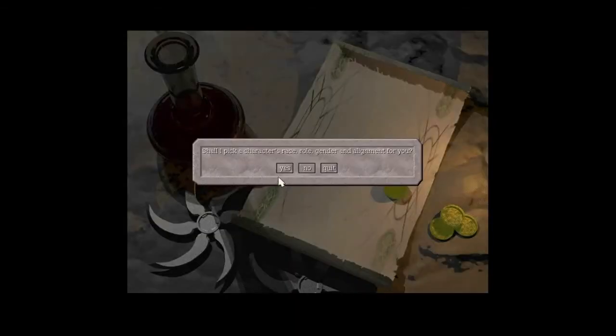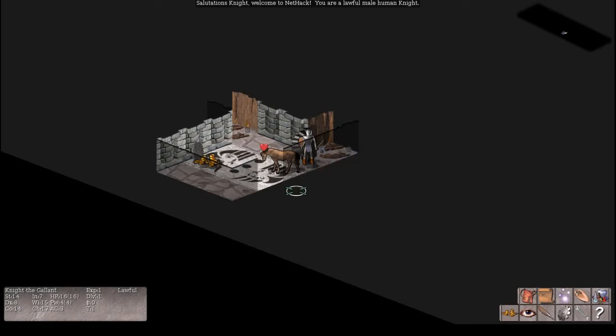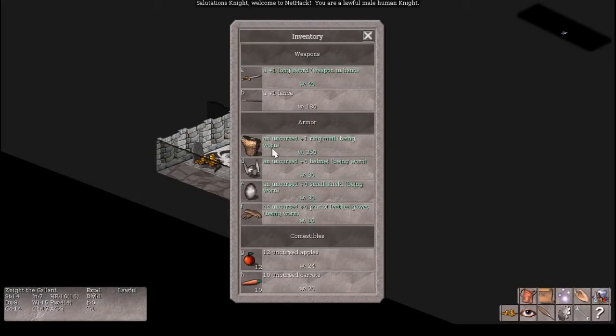Next up, the knight. Let's pick a knight and randomize everything else. Knights also start lawful no matter what, and I think they always start with a horse, which is saddled — and you can ride it. The only time I ever tried to play as a knight, I started with a horse, and Slash said I should ride it. I climbed on the horse and fell off to my death. I've found that's a common thing — you should wait until you have more hit points so a fall off a horse doesn't kill you.